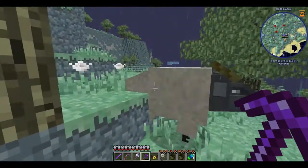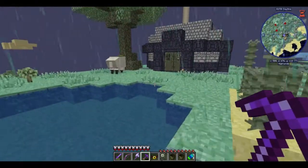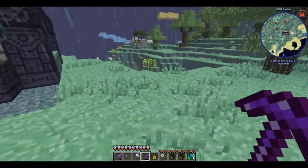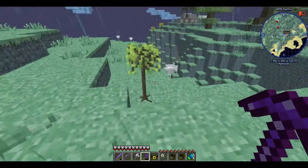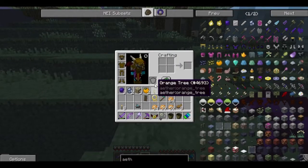So, here we see our little sheep. I forget what we could actually use to tame these, but we'll figure it out eventually. Right now I'm going to go around and see if we can find us some oranges.